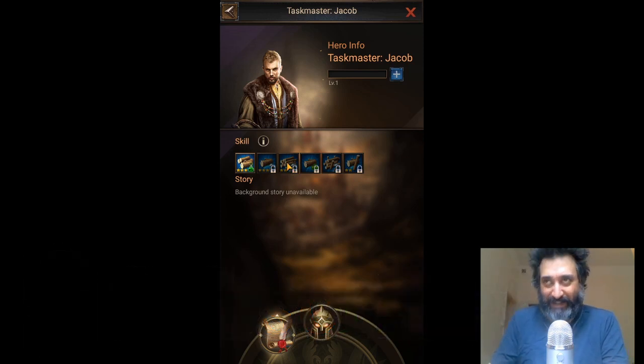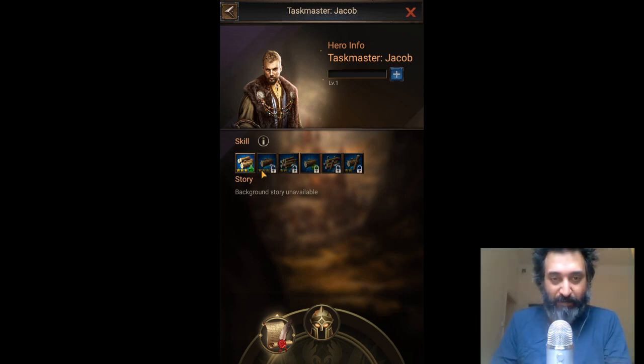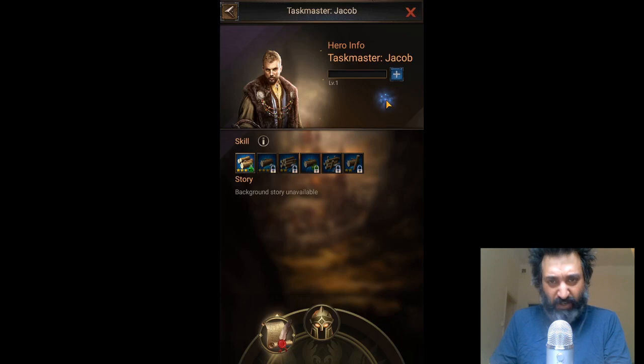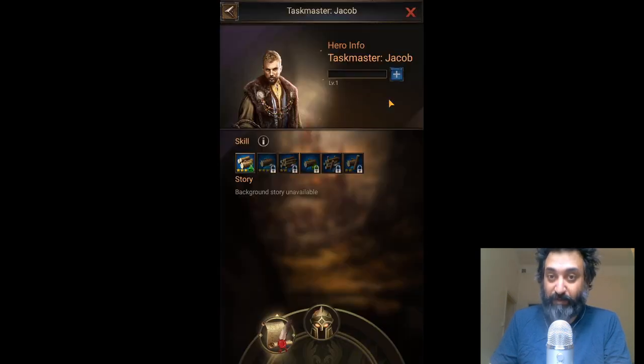Now, all of them are very expensive — not expensive in terms of the fragments, but expensive in terms of opening up their skills. The second skill unlock is pretty standard, nobody has too much of an issue with that one. But then we get into the third skill: hero medal, 10 blues — okay, that's pretty hard. And then the fourth one: we need one of the Taskmaster medals, that's a bit annoying. The fifth skill, we need two more of the Taskmaster medals — that's getting a bit stressful. So we need three medals overall just to open up to this one.